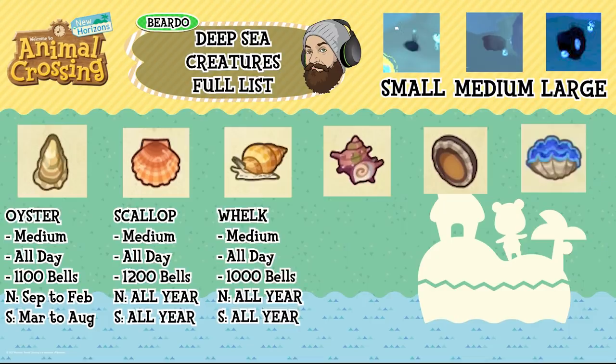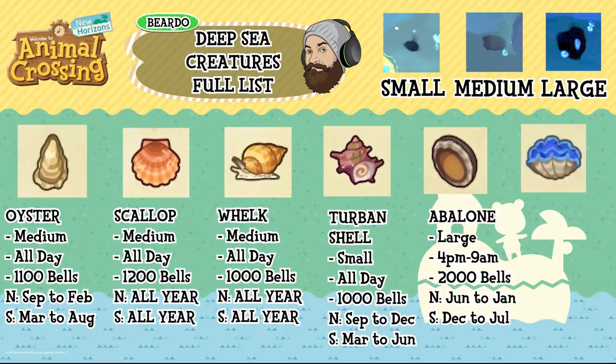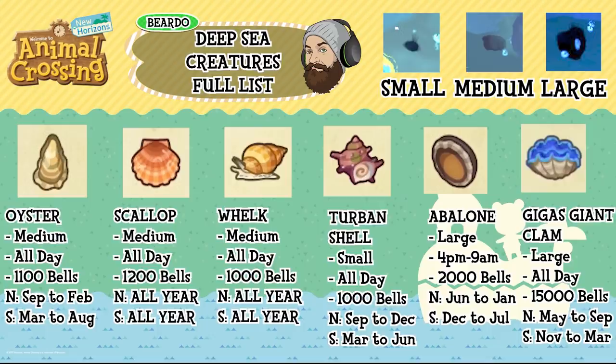The whelk is a medium shadow, available all day, 1,000 bells, available all year round for both hemispheres. The turban shell is a small shadow, available all day, 1,000 bells, north September to December and south March to June. The abalone is a large shadow, 4pm to 9am availability, 2,000 bells, north June to January and south December to July. The gigas giant clam is a large shadow, available all day, 15,000 bells, north May to September and south November to March.